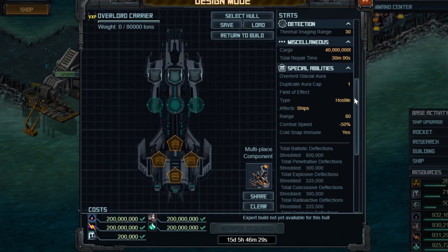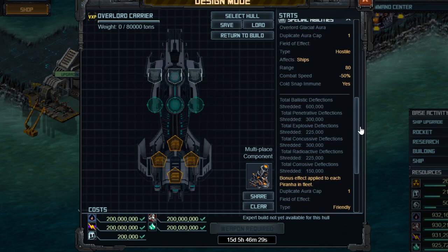The second ability is that it doubles the shred rate of all piranhas in your fleet. So before, if your piranhas had a maximum ballistic deflection of 300,000, now they can shred up to 600,000 ballistic deflection. And this can go negative, which means your turrets could be doing more damage than their base listed value if your piranhas shoot at the enemy hole for long enough. So your piranhas with this in here will now shred twice the deflection per shot, as well as having twice the maximum deflection shredded possible — it makes your piranhas twice as good.